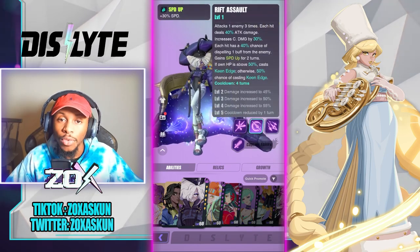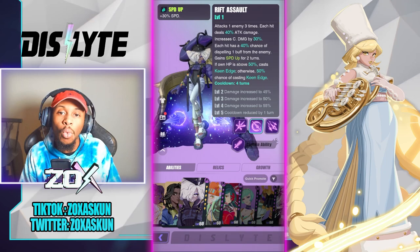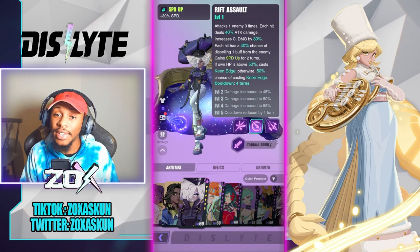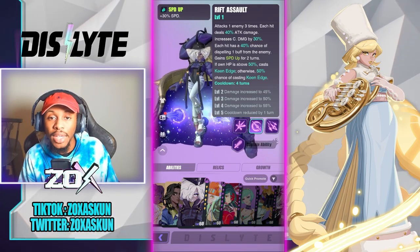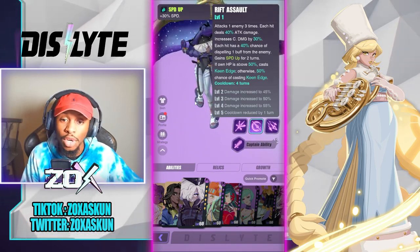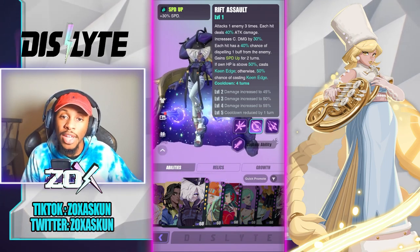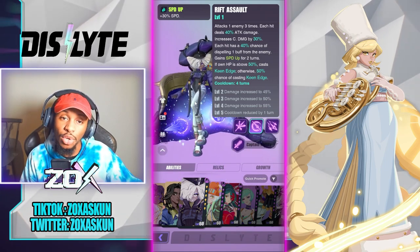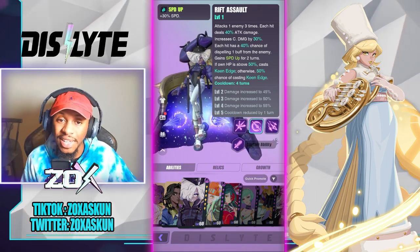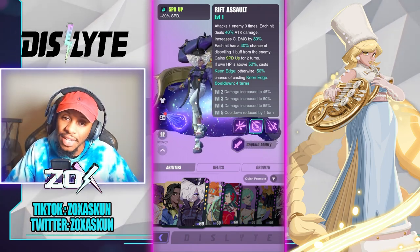Her S2 is called Rift Assault. It attacks one enemy three times; each hit deals 40% attack damage and increases crit damage by 30%. Each hit has a 40% chance of dispelling one buff from the enemy — that's after you ascend to phase three. From there you gain speed up for two turns, which is a 30% speed increase, and if your own HP is above 50%, it casts Keen Edge; otherwise there's a 50% chance of casting Keen Edge.